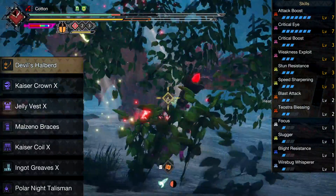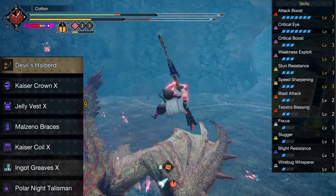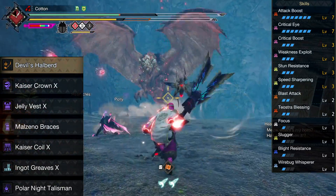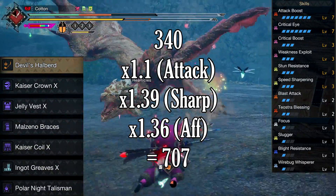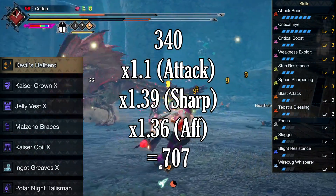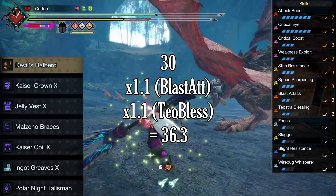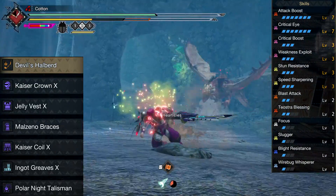Teostra Blessing increases blast buildup by 10% at two ranks, and two ranks of Blast Attack does the same, allowing weapon hits to proc blast much easier — blasts that are 20% stronger thanks to the Teo Soul Rampage decoration. As for the weapon math: Scorned Magnamalo Glaive is 330 raw, plus 10 for Attack Boost is 340, times 1.1 for Attack Boost, times 1.39 for purple sharpness, times 1.36 for 90% affinity with full Crit Boost — a total of 707 effective raw. Blast buildup is 28, plus 2 for Blast Attack is 30, times 1.1 for Blast Attack, times 1.1 for Teostra Blessing, equaling 36.3.